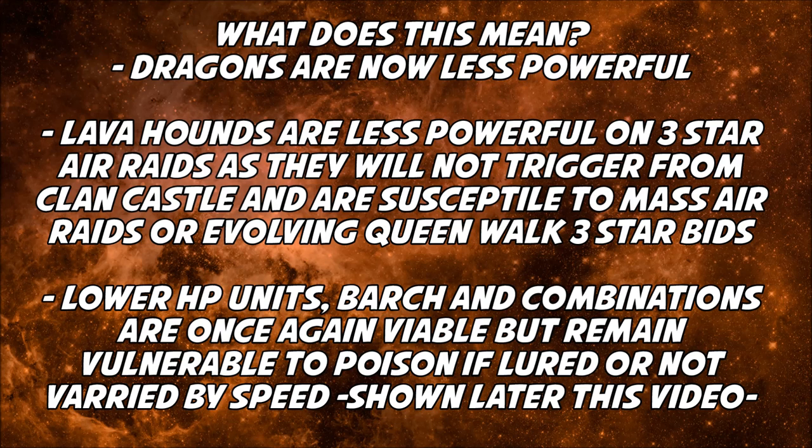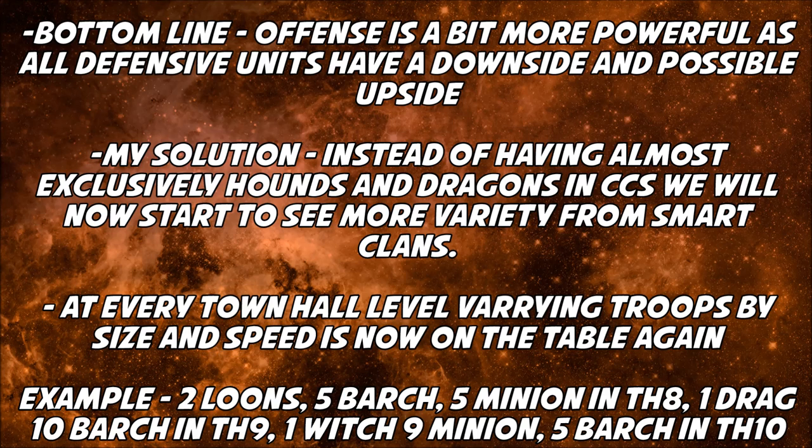Lava hounds are also a little less powerful on three-star attempts, especially in air raids like lava loonion or pentahound. If you do a queen walk without triggering the clan castle, the lava hound may never even exit. Lower hit point units like barge, and combinations of barge with higher hit point units, are now viable again. Overall, offense is a bit more powerful — this is a balancing update.